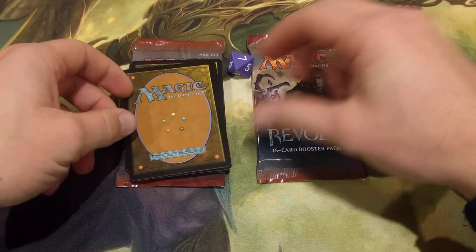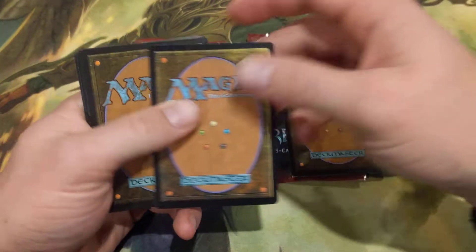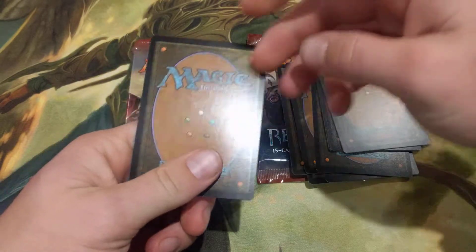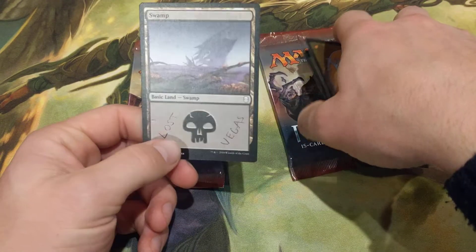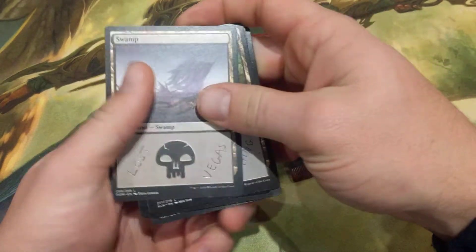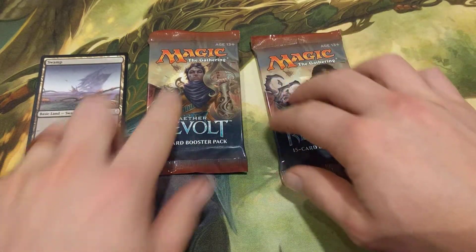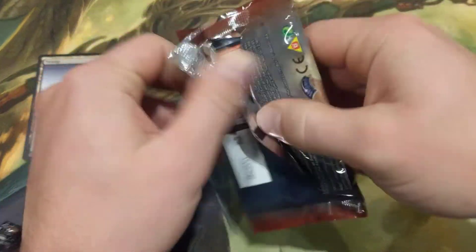Seven! So we take the seventh card from the top as our winner — one, two, three, four, five, six, seven. Congratulations to Las Vegas! Las Vegas chose the left pack, so we're going to crack straight into it. Congratulations — if that's not you, there will be other videos, so don't give up hope. This one is for you, Las Vegas.